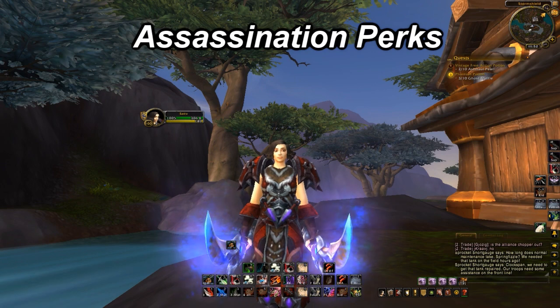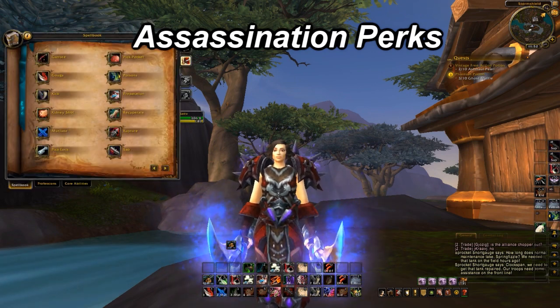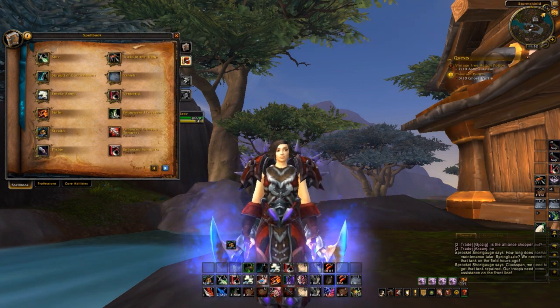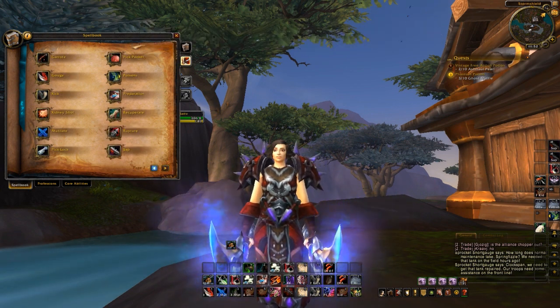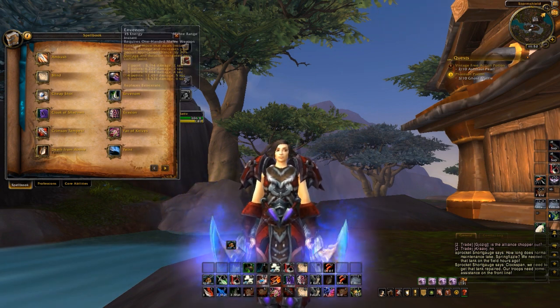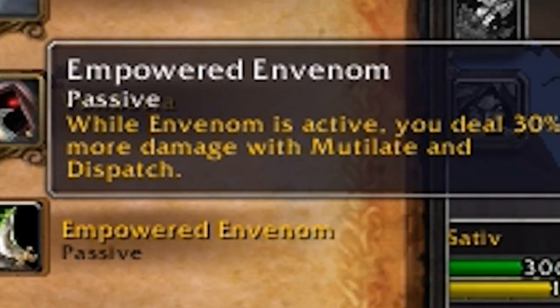First let's examine some of the new perks and how abilities are going to be functioning with one another. When you use Envenom you get a short buff that increases your poison's chance to proc by an additional 30%, putting your poisons at almost 100% chance to proc. A new perk gained through leveling called Empowered Envenom means that while Envenom is active you deal 30% more damage with Mutilate and Dispatch.